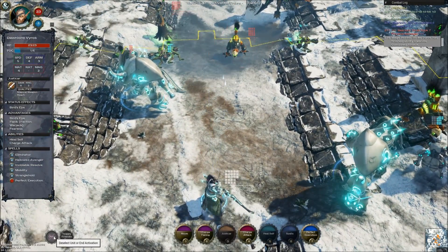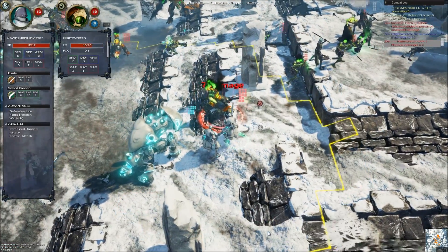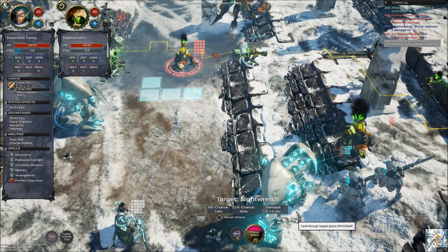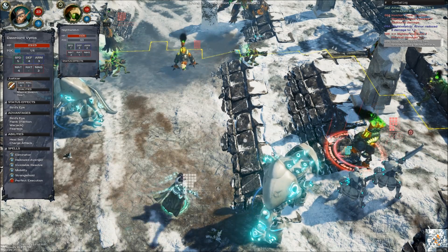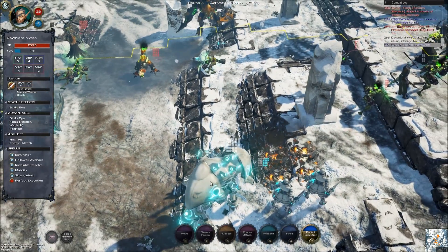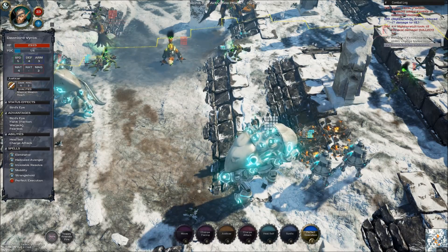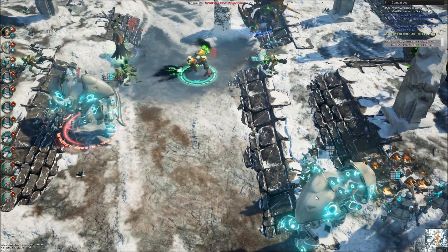I'm not gonna charge you, I'm just gonna leave you there. The Dawnguards are ready for battle. Did not expect him to do damage. I'm charging this guy - you obliterated him. Like, I know he took some damage but dang. Took 15 physical damage. Alright, I'm gonna end my turn there. That's what you get for standing close to a jack.